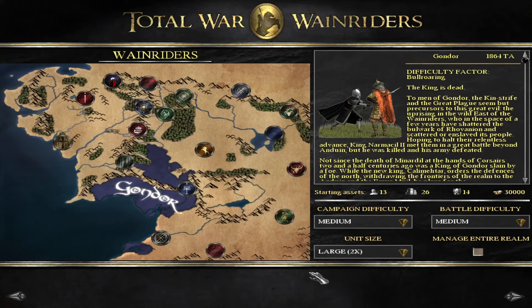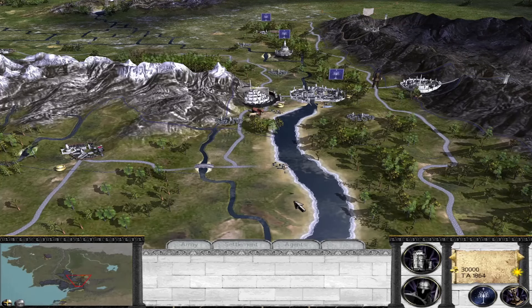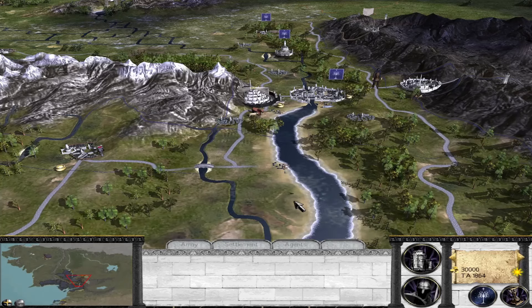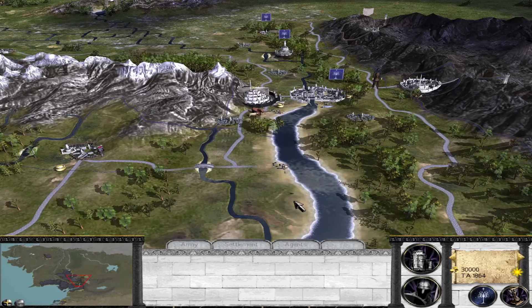It has been a little while since we've had an update, and so today I would actually like to show you a little bit of the campaign map. Let's start up a Gondor campaign. Here we are for the first time on the campaign map for Total War Wainriders. The usual caveat: what you are seeing here is of course a work in progress, and pretty much anything you see can and may be changed before the initial release of the mod. We've made a lot of progress lately — not me, but everyone else on the team — and we wanted to take this opportunity to show you what they've been up to.